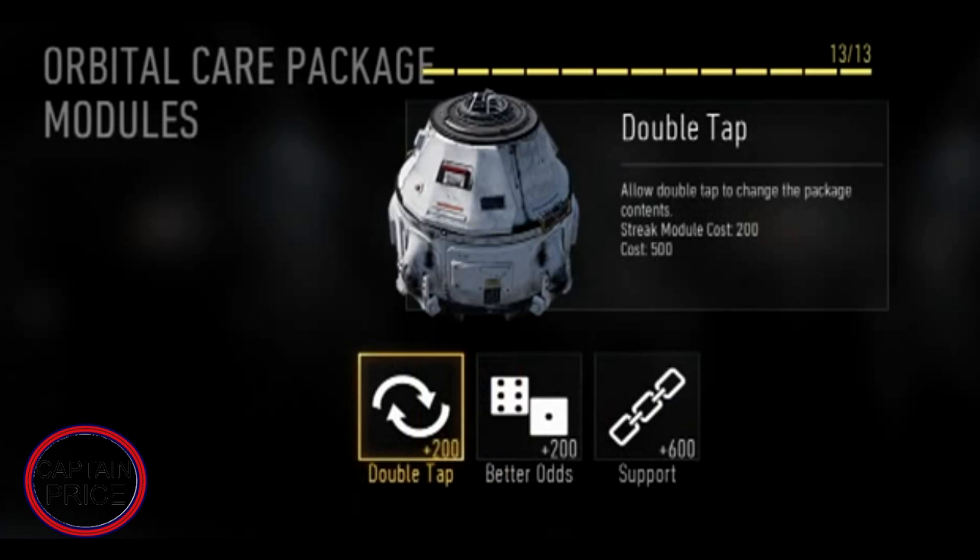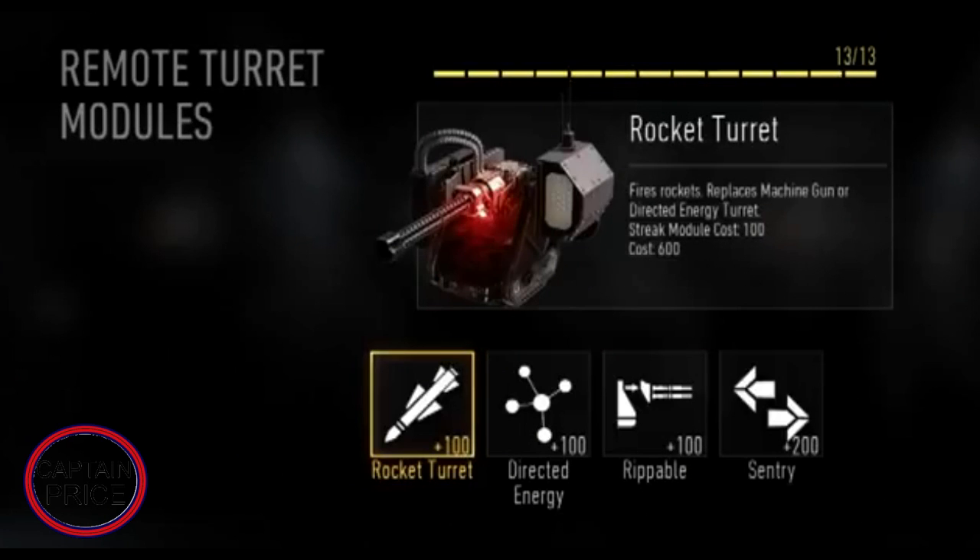Next up is the Remote Turret, which costs about 600 points. You can upgrade it for 100 points to add rockets, and also upgrade it to have razors. The third upgrade lets you detach it and run around with it, which sounds pretty cool, though it's unclear what happens if you die while using it. The fourth upgrade makes it autonomous so you don't have to control it, similar to the sentry guns from previous Call of Duty games. There are probably more attachments beyond these four.